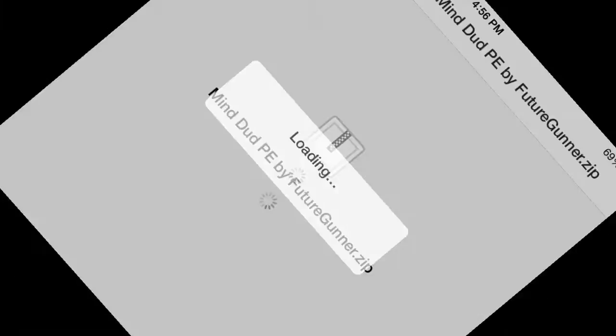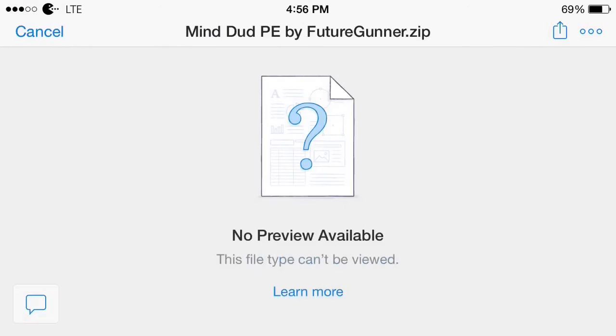Let's get started. So whenever you're jailbroken, you want to get iFile. iFile is a very simple app to get — it's very easy. You just search in Cydia and click download. It's $4, but I'll give you a tutorial to get the free version in the description below.